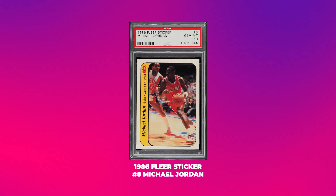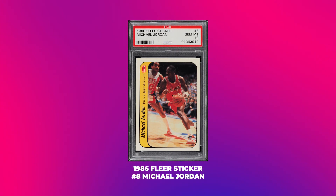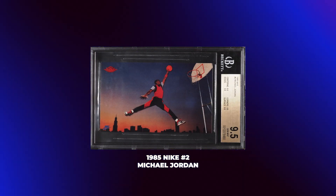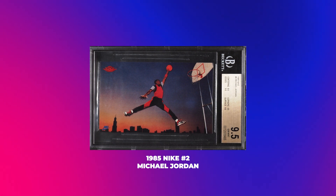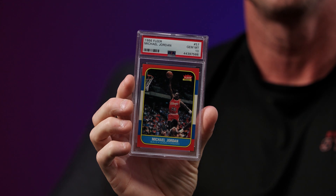Jordan's first insert card, the sticker rookie card, is number three on my list. And then, even though it's no slouch and it's special in and of itself and everybody needs one, I'm gonna go with the Jumpman Nike Air promo 1985 as number four. This is the foundation of what Jordan's rookie year is all about.